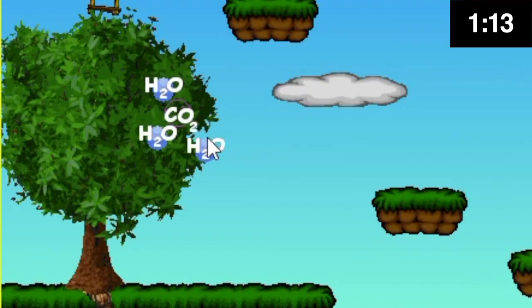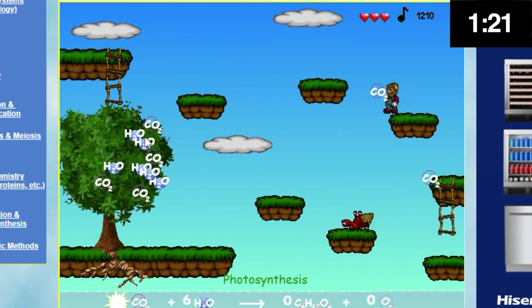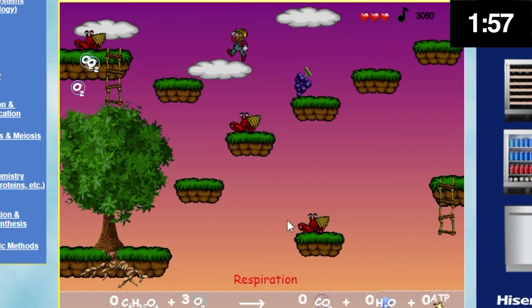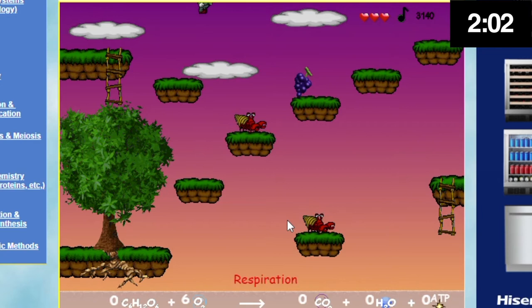One of the number one things you can do right here is drag it to the very edge of the tree, so that you can get back to trying to get more molecules as fast as possible. You always want to go for the oxygen first because the longer you wait to get the oxygen, the worse. You want to get the oxygen as fast as possible and then head towards your glucose, which I just completely butchered.